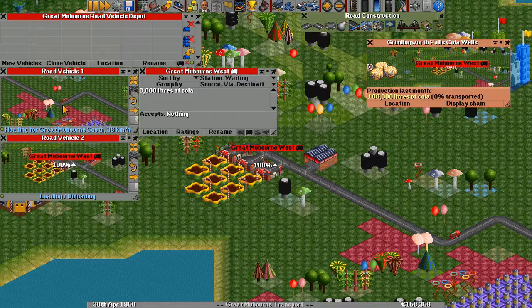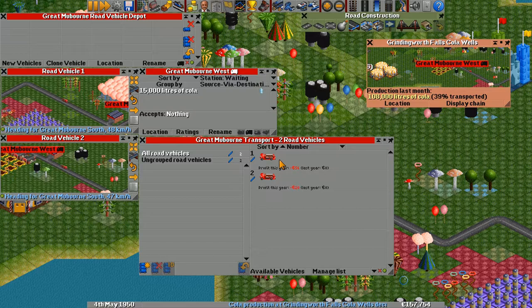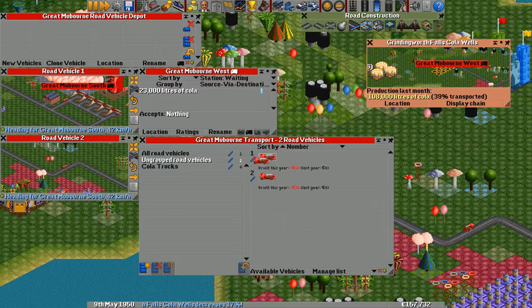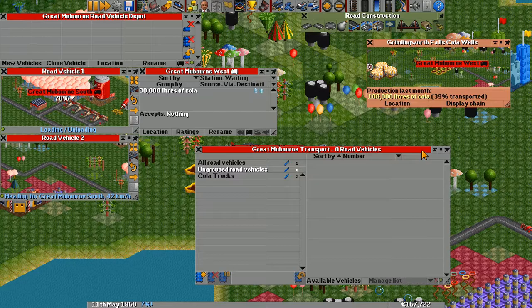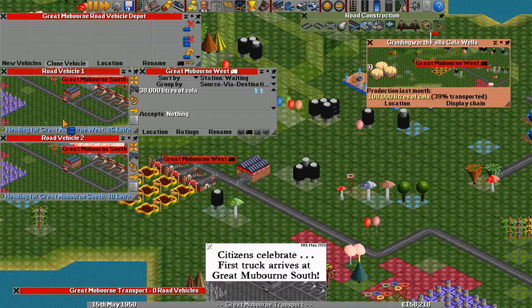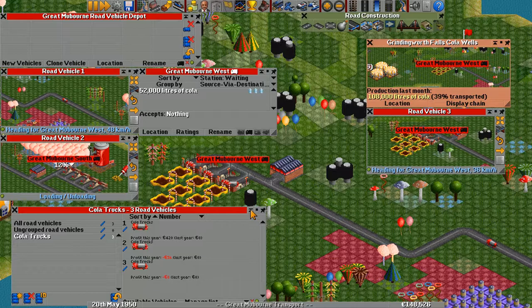We'll just keep cloning them. Let me go in here — I can make a group, right? Cola trucks. I want these two to go into the cola trucks category. Ah, my first truck has arrived and made his payoff! But there's still a lot of cola stacked up here, so we're going to recruit a few more. Road vehicle 3 is assigned to the correct group — he's in the cola truck group, which is great.